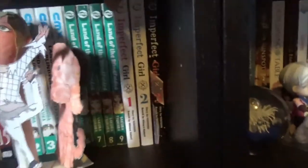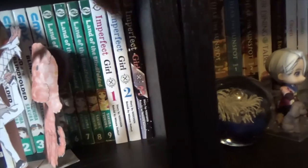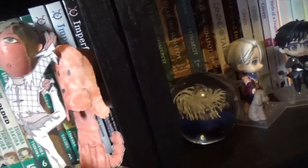Then we have Imperfect Girl, 1 to 3, which is based on an Nisio Isin novel — the guy who wrote the Monogatari series. It's an interesting read about a man who witnesses this little girl do something weird, so she kidnaps him and locks him in her cupboard and refuses to let him leave. I would recommend it.